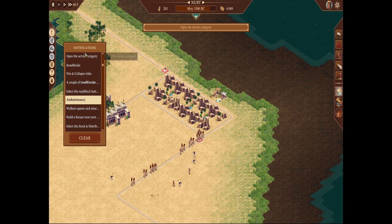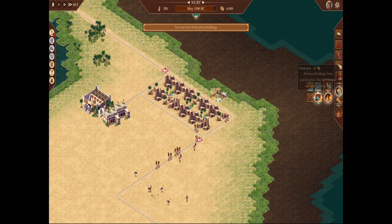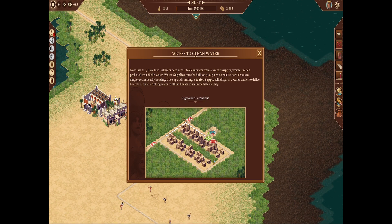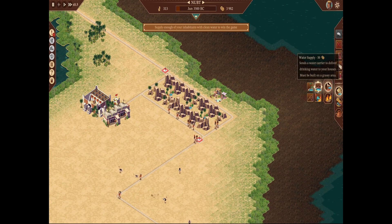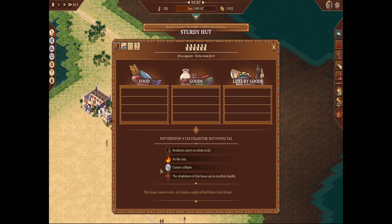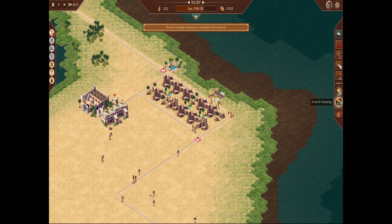Now we're placing roadblocks to direct walkers. Under the service category, we can freely place buildings — a firehouse and an architect's post. For water supply, we've moved past wells to water supply walkers. They have to be placed on grass. Placement matters — if you put one here, walkers will go on that side of the road, so we want to avoid that. You can place them halfway on the edge.